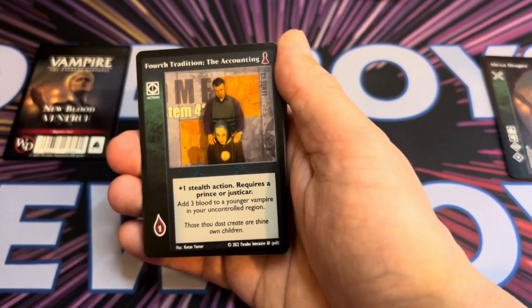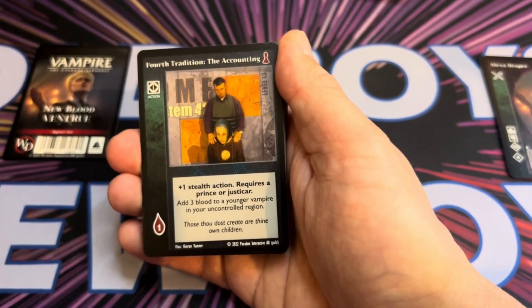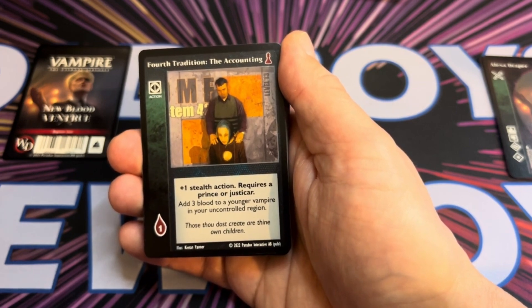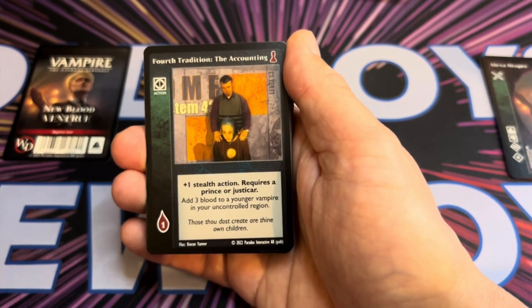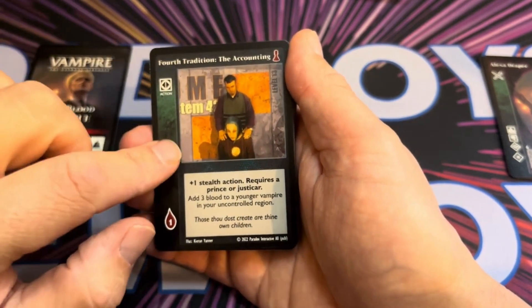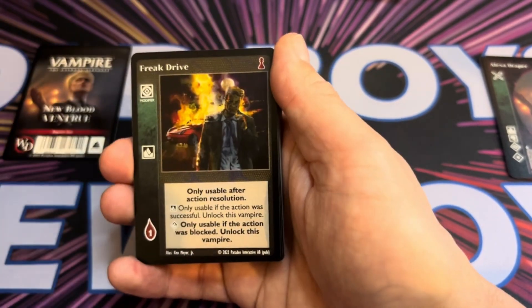Fourth Tradition: Accounting is also a plus one stealth action requiring a Prince or Justicar — so again, easier to get through. Add three blood to a younger vampire in your own controlled region. This one is going to help you bring other vampires out quicker.